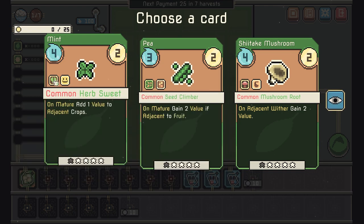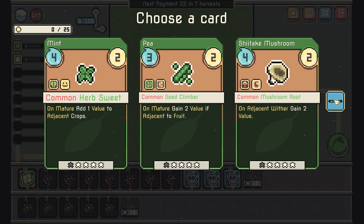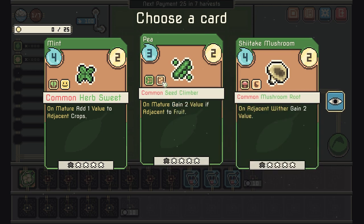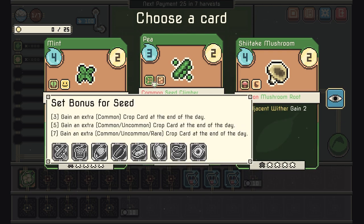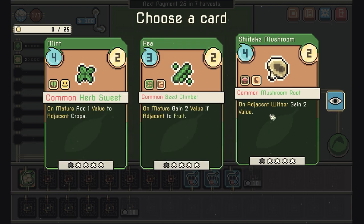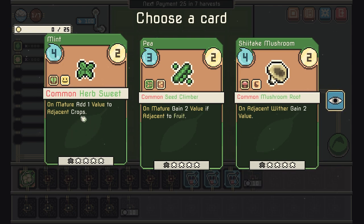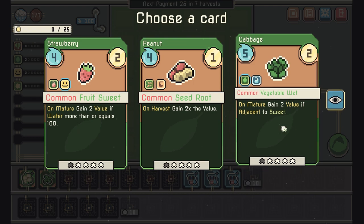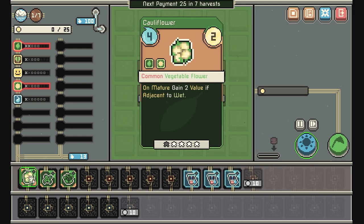This one is sweet, which we know will combo with another crop. No vegetables yet. Two: adjacent to a fruit, or adjacent to a wet, gains two value on mature and adds one value. We'll go with that because it increases the value of adjacent crops. And we got another vegetable that's wet — good for the cauliflower. Let's start the day.